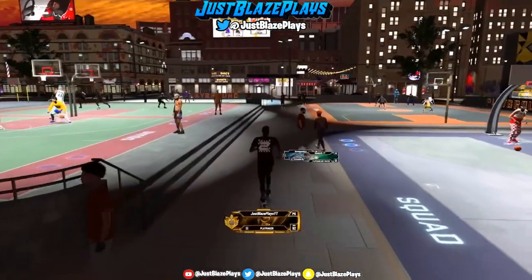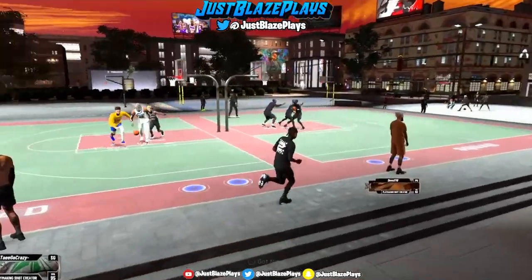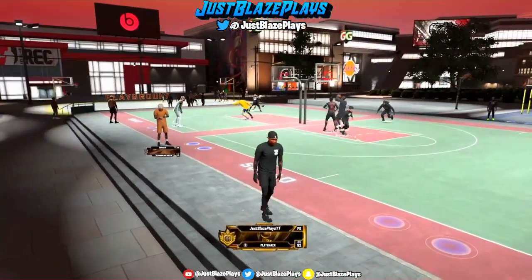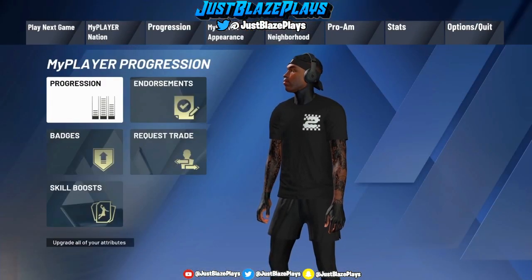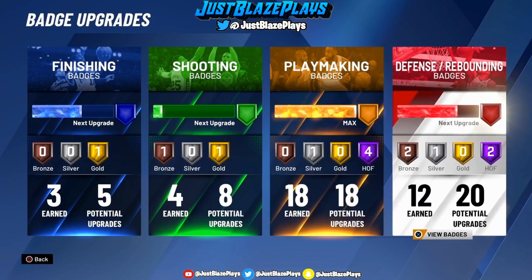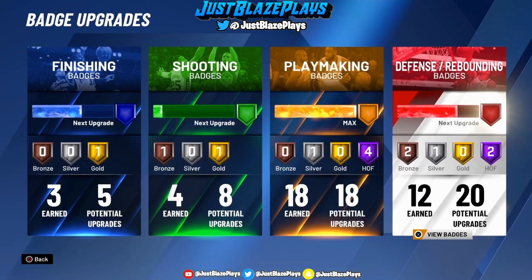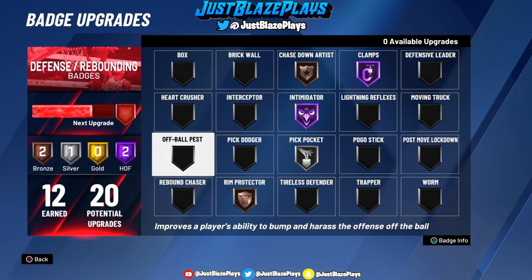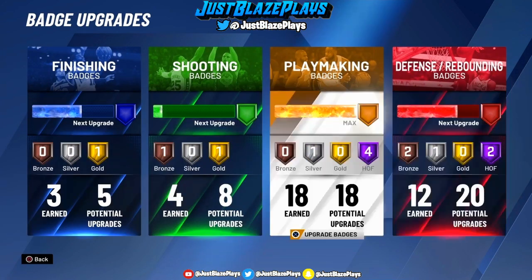This build is a 92 overall — not maxed yet, but it will be in a couple days. It has a twist. What makes it unique and truly never-before-made is that this build — this 6'6" Playmaker — has Hall of Fame Defensive Badges. This Playmaker has both Hall of Fame Playmaking and Defensive Badges. A Playlock. You're obviously going to think: how did you get this name with this type of pie chart? I'll show you that later in the video.